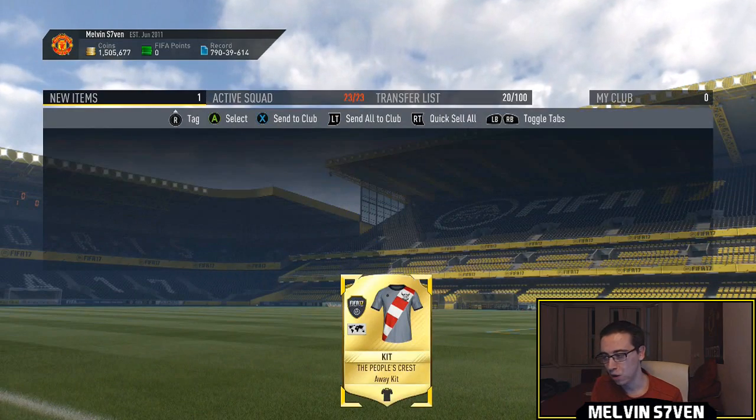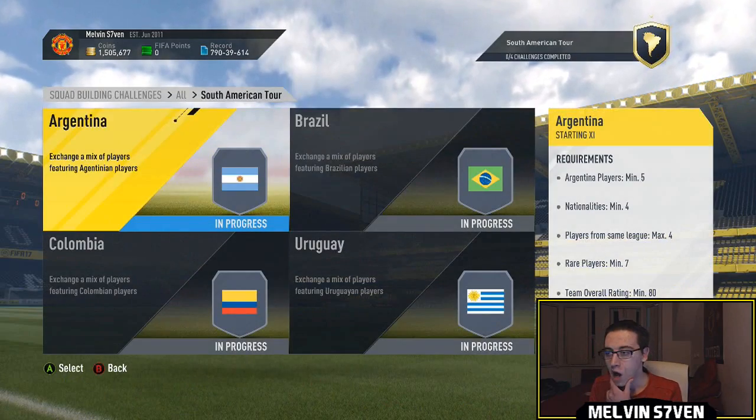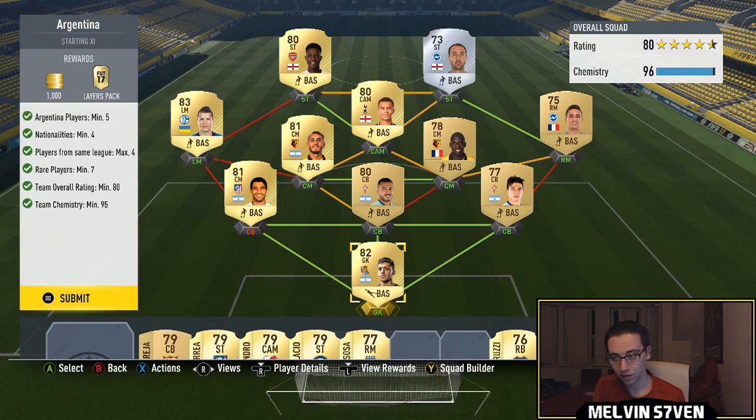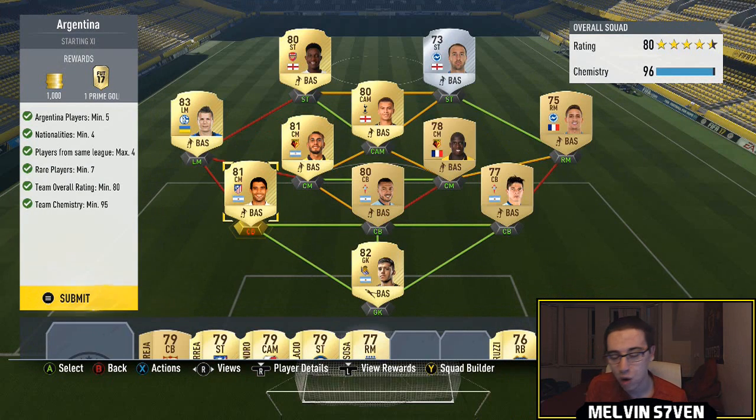I'm going to store that kit in the club because people will probably back out if I use it on foot champs, which is a bit disappointing. Moving to the South American Tour - this one is the harder of the two. First one: you've got an 80-rated squad, you need seven rare players, four Argentinian players, four maximum from the same league, and four nationalities. I've got four Argentinians from La Liga Santander. You'll notice one of them is a centre mid purely because he's in my club, but you could use Mustachio - he's quite high rated, which would boost your rating up because you do need it to be 80.